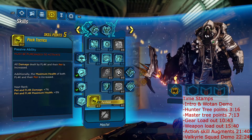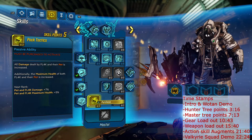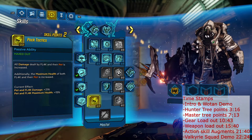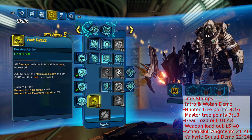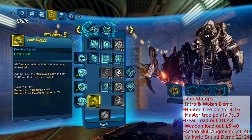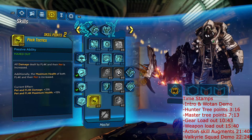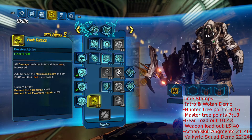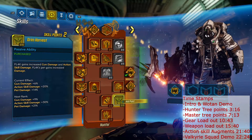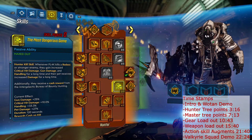We're going to drop three points into Pack Tactics, which is going to give us more maximum health and a 20-21% damage boost. This build is pretty sweet because our class mod is going to keep our pet alive pretty much all the time. We got two points left, and what I tend to do is come back over to the red tree and put them into Grim Harvest to get some more free damage. So that would be the skills for this build.